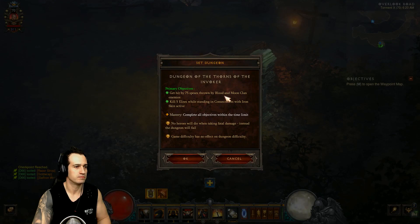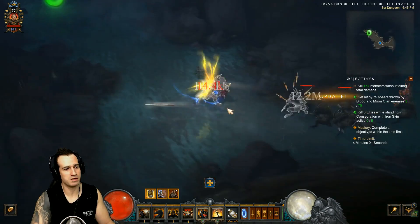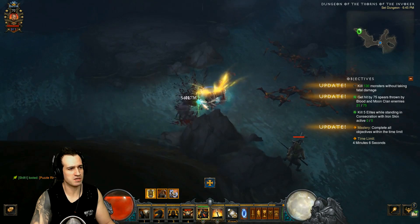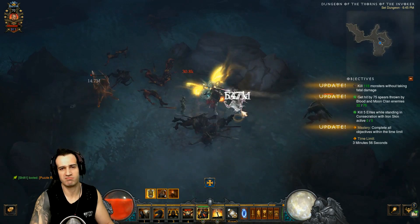There's actually no rush for this one - we've got plenty of time. It's ultra easy. There are the spear throwers - let them throw some spears at you. Don't worry, it's very unlikely they will kill you. If you do run low on health, just get in there and kill them. Whenever you get the chance, just let them throw spears at you. Once you get a few hits, go and kill them and move on. Remember, just get the spear hits and use Consecration and Iron Skin for the Elites. That's it.